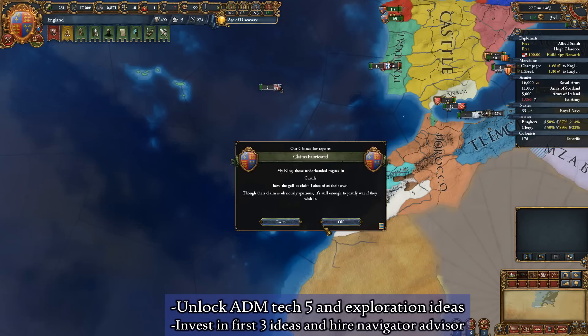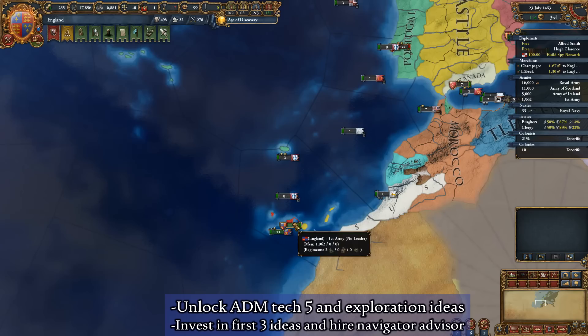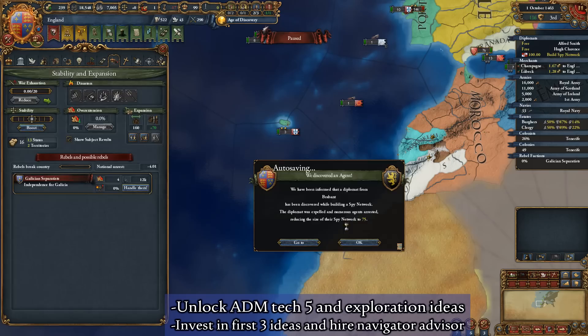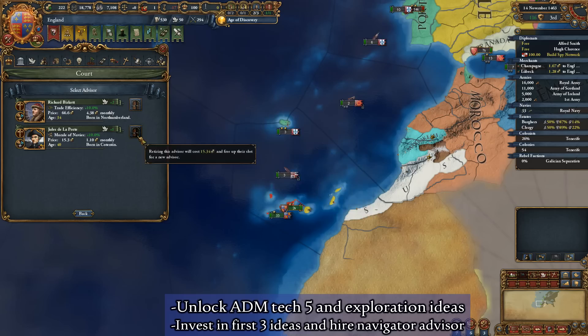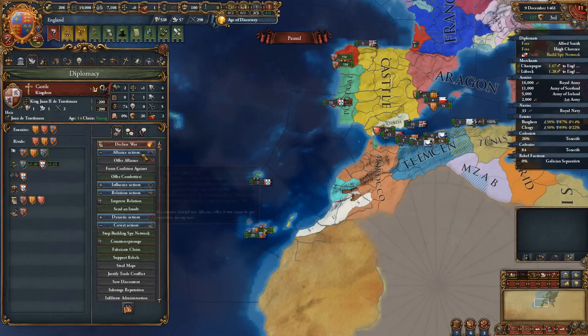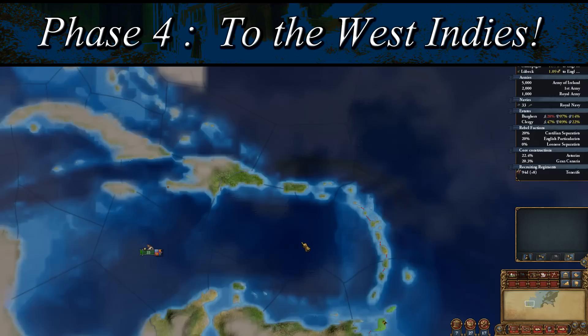If you have not taken Spain or Portugal's islands off of the coast of Iberia or Africa, you can colonize the province of Tenerife while you wait, which lies immediately adjacent to Spain's Canary Island province. Once settled, this island will give you further colonial range. Once you have taken the third exploration idea, go ahead and hire a navigator advisor, if one is available. If you do not see one for hire, simply fire a level 1 advisor every month in the diplomatic advisor selection pool, which will slowly alternate all available advisors and will eventually allow you to select one and benefit from their plus 20% colonial range modifier. Once you have the colonial range and are able to explore the Caribbean region, it is time to move on to the next section of our guide.